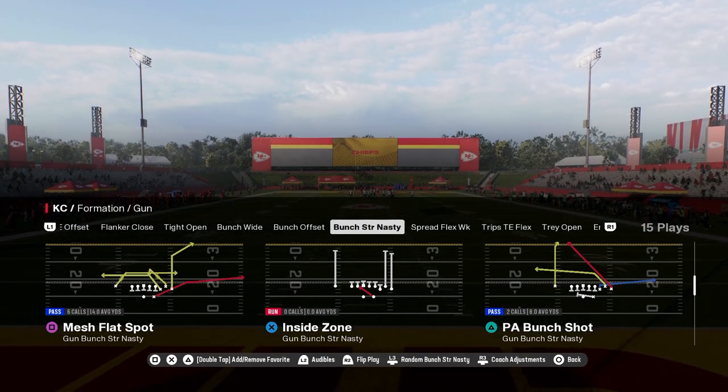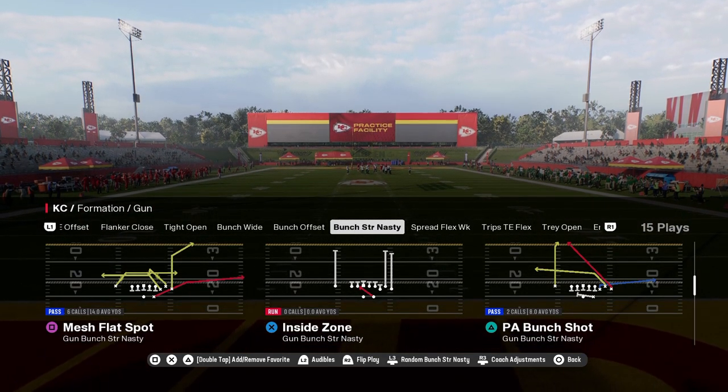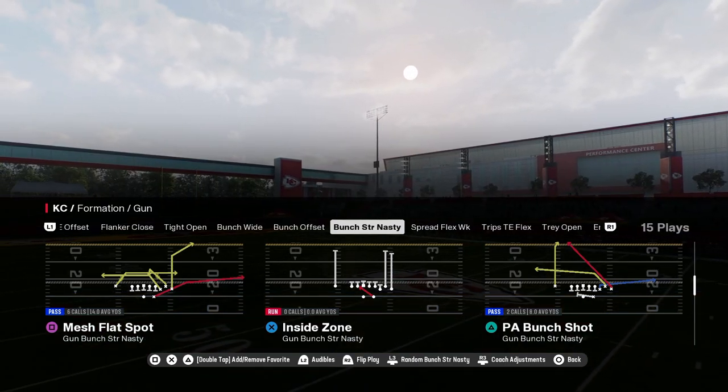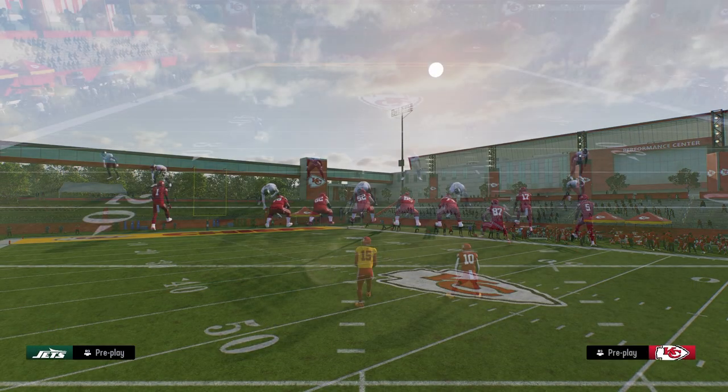If you want my full ebook on this offense, it is available by joining our school community at school.com slash Cody Ballard. I'll put a link in the description. For just ten dollars you're going to get access to all of our offensive and defensive ebooks for both Madden and college football.